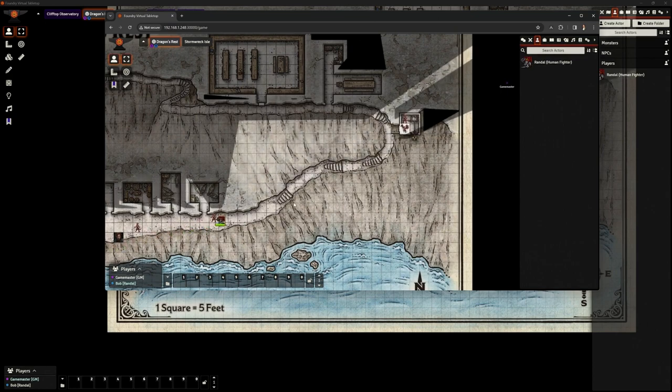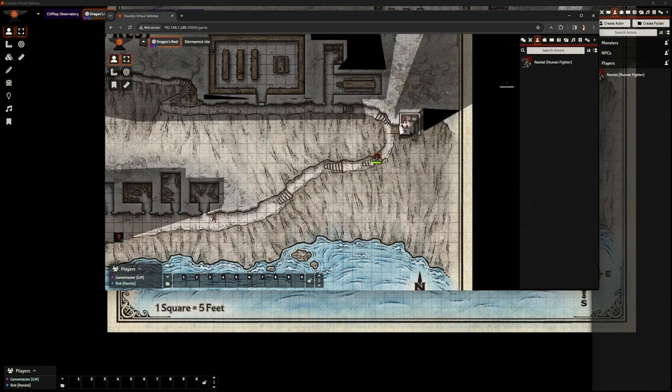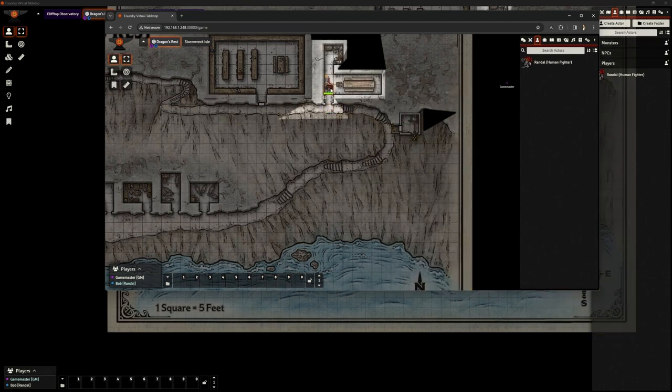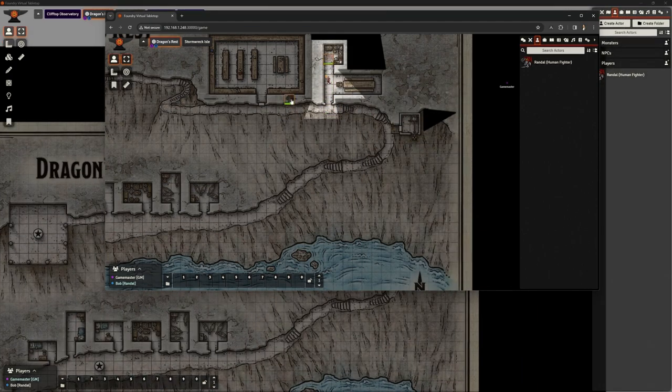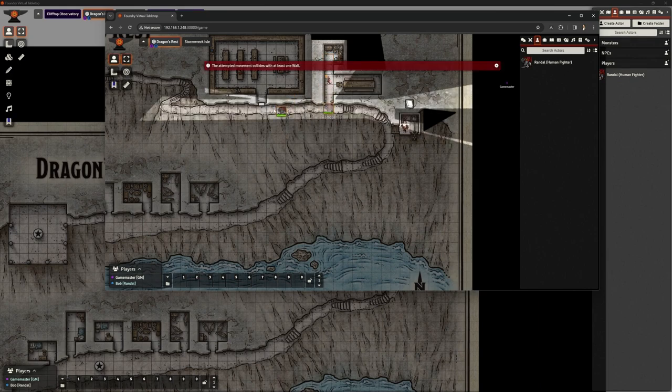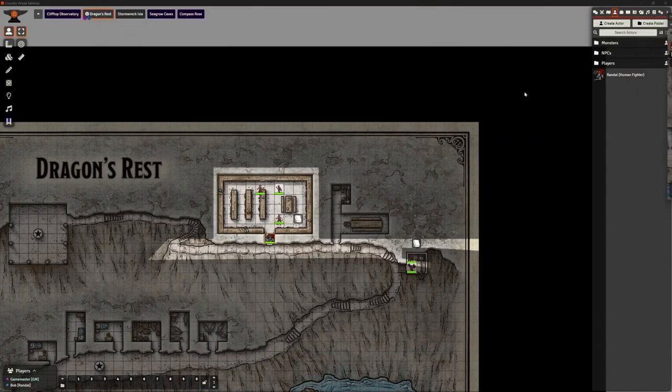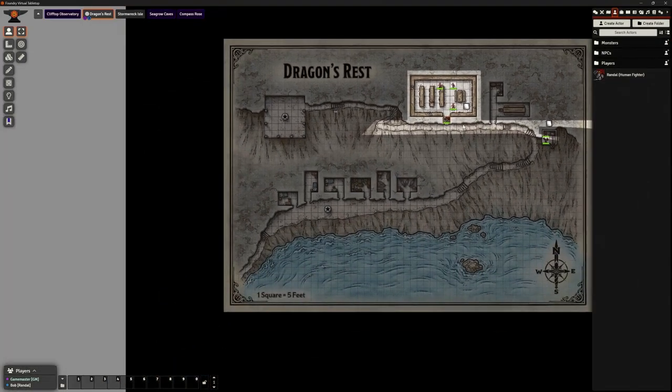Bob can see this path of monastic cells. I suspect he can see all of the other journal icons as well. Some of them I might have put outside of walls anyway — you can see the winch house note, but not the kitchen one. So we need to do the same and hide all of those. That's absolutely fine — we know how to fix that. Let's reset Bob down here.